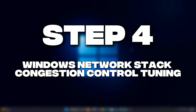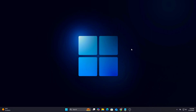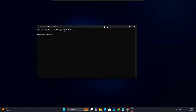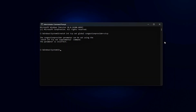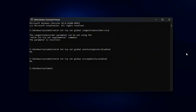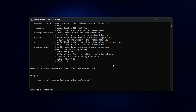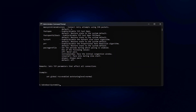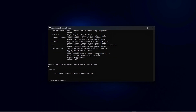Step 4: Windows Network Stack and Congestion Control Tuning. Windows uses a congestion algorithm called CTCP, optimized for bulk downloads, not real-time games. We'll switch to a lighter, low-delay model and tune its parameters. Run these commands in CMD Admin: Set Low Latency Congestion Control; Disable Auto-Tuning for consistency; Enable ECN; Disable RSC; Disable TCP Chimney Offload. These commands limit how much Windows groups or defers network packets, trading a small amount of throughput for much lower latency under load. You'll feel this most in shooters, rhythm games, and voice chat.